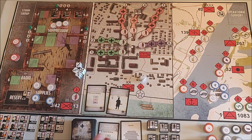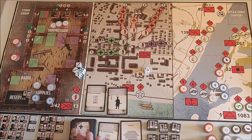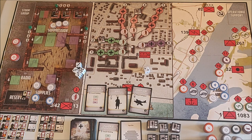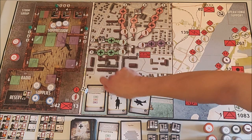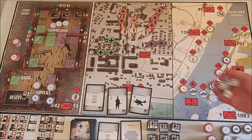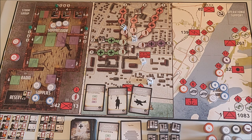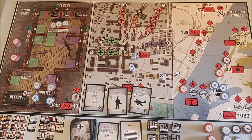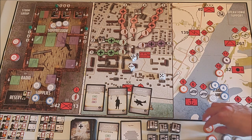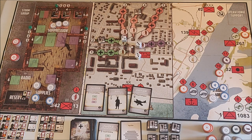We get scouts and place them on line two. We get more Stukas. I have two anti-air tokens and I'll use them both — two dice each, meaning I roll four dice, needing four or higher to hit. I only hit one Stuka, so two Stukas remain. The first Stuka attacks number 13, the second attacks number 8.